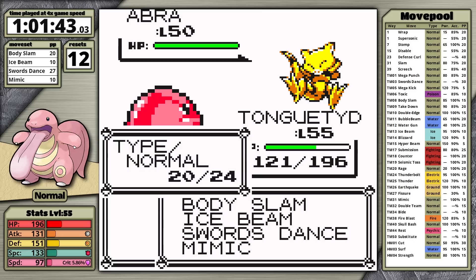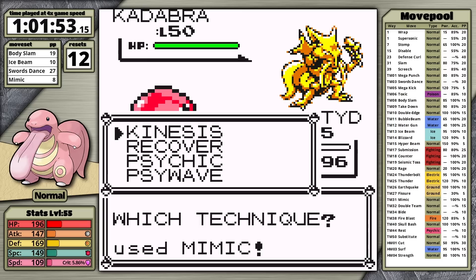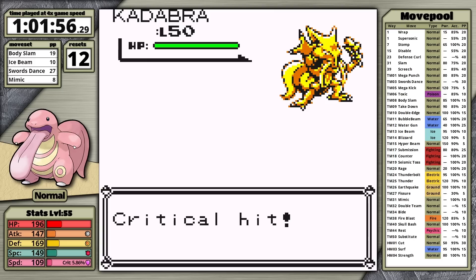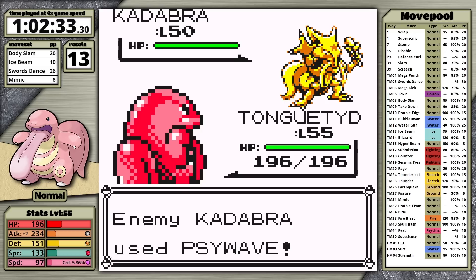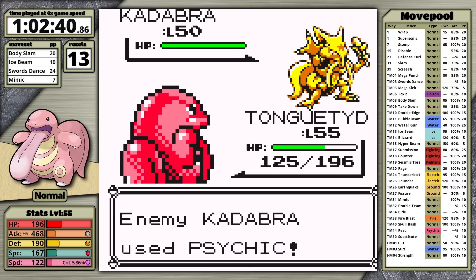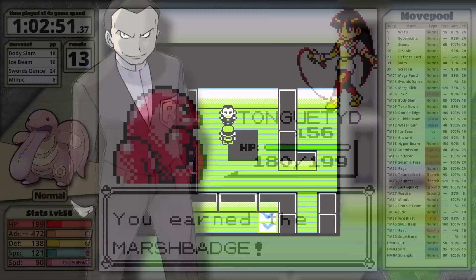Apparently I forgot to heal going into Sabrina. Abra uses Flash twice lowering my accuracy, I knock it out. Kadabra is next and it does Recover, so I try to Mimic Recover. Here I unlearn Thunderbolt, and I have no idea what I was thinking — I was clearly trying to save Thunderbolt for Lorelei. Lickitung goes down. I try the fight again and this time successfully Mimic Recover. My plan was apparently to Mimic it for free setup time, then sweep with Swords Dance. But I only needed one or two Swords Dances anyway. Lickitung is so slow that even three badge boosts don't give it enough speed to move first against Alakazam. Either way, I take the victory.